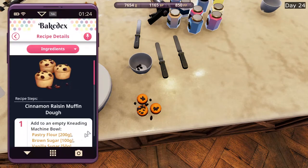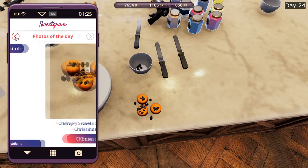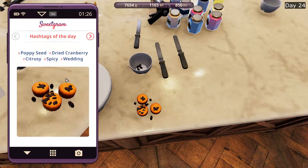I'm going to leave it out, but I'll show that today's recipe was the cinnamon raisins muffin. This is a photo of the day — maybe we'll just choose this as the photo of the day, but we will not submit it. These were the hashtags: poppy seed, cranberry, citrusy, spicy, and wedding. Most likely you can put some dried cranberries and then decorate it with some wedding decorations, and that should be good enough.